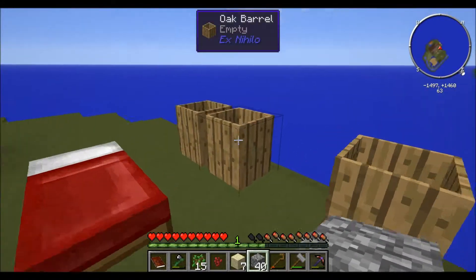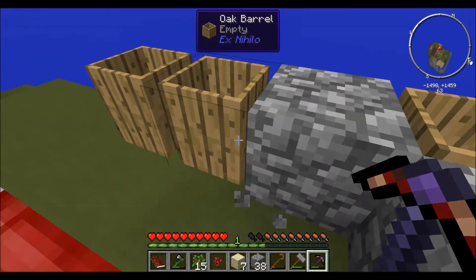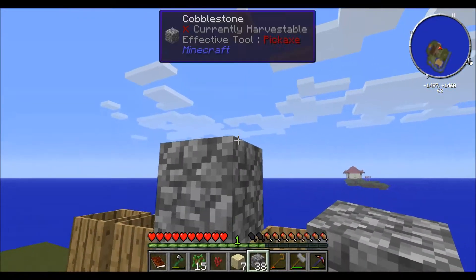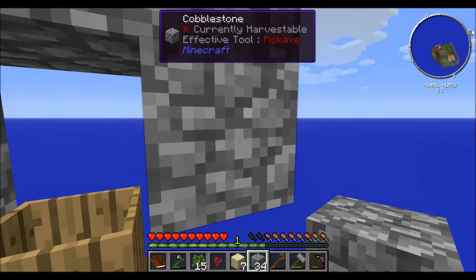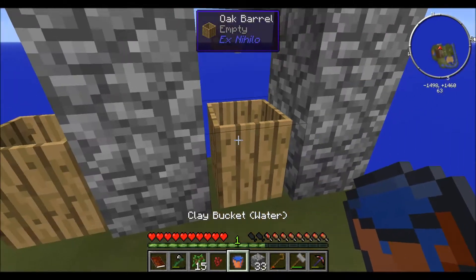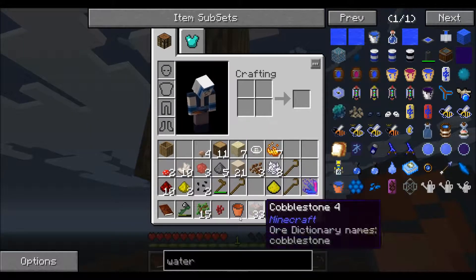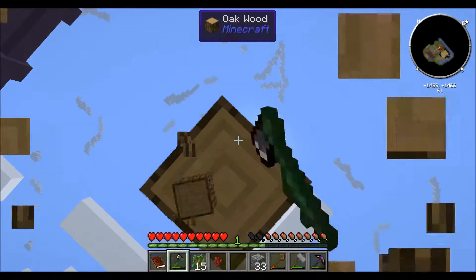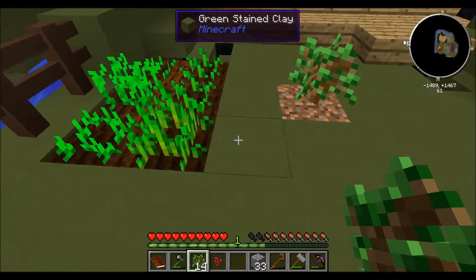If you plant cobble too close to my bed that might cause a problem later, so let's not put it there. Planting it next to a bucket of water will actually convert cobblestone to mossy cobblestone. I'm not sure if all of it will convert, but quite a bit does. The mossy cobblestone is used for making the auto repair upgrade for other tools — the pickaxe needs netherrack and I won't be getting netherrack anytime soon. Putting repair on additional tools is a good way of saving resources.